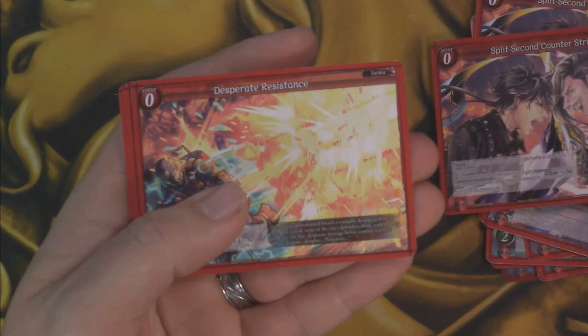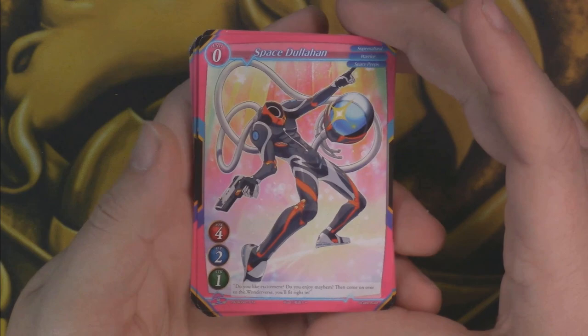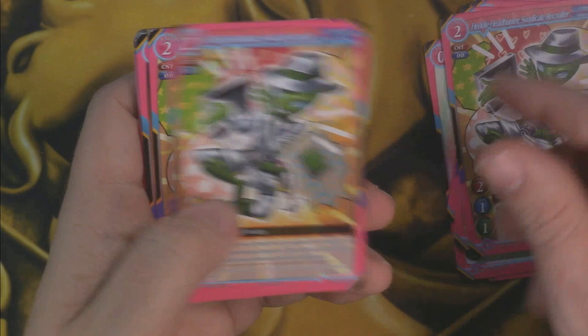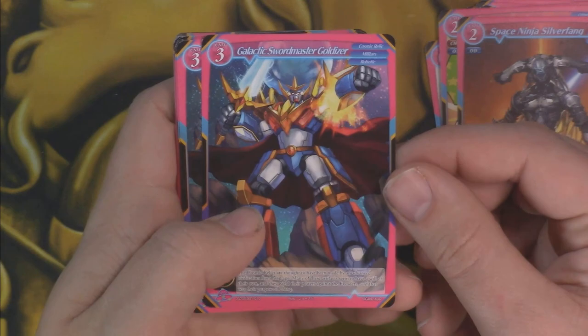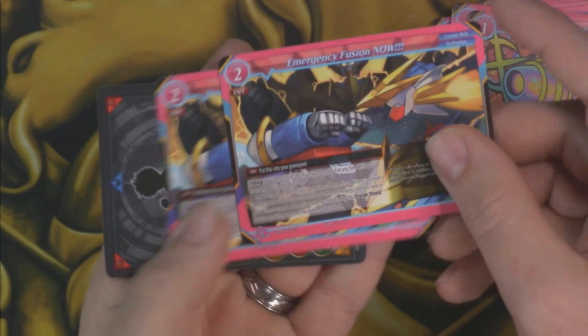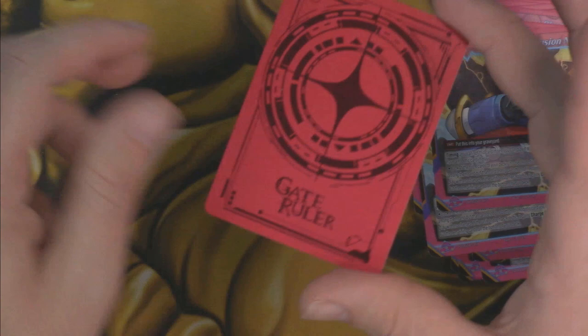And then we've got our event cards. We can kind of go through a few copies of that, and then on our other stack of cards here — I think this is X Vader. I'm trying to still learn the factions here. The card art is great, it's so varied between different factions that I just really enjoy the variety and the detail on it. Plus you have giant guys like Galactic Swordmaster Goldizer, and then our event cards in the back for each faction. Merchants Fusion, and then the back of the card is super sick looking.